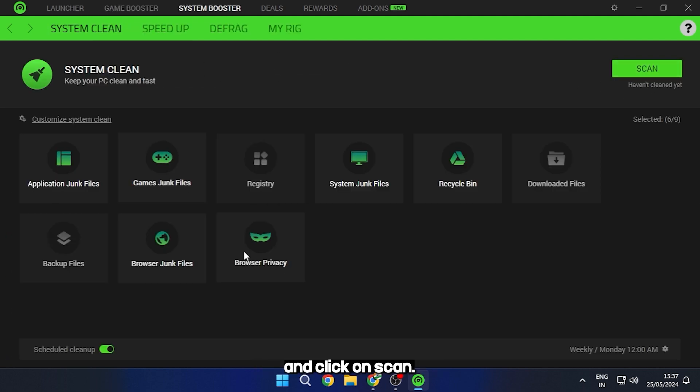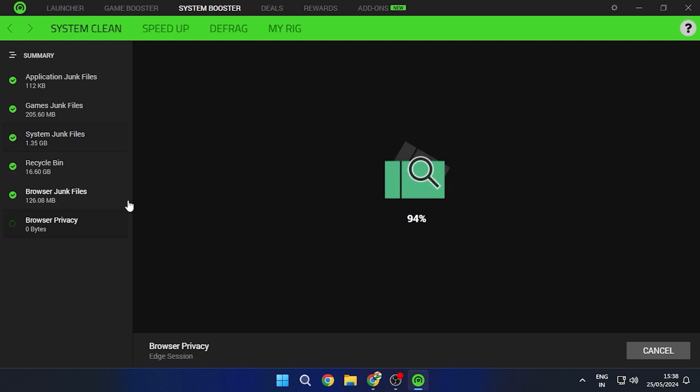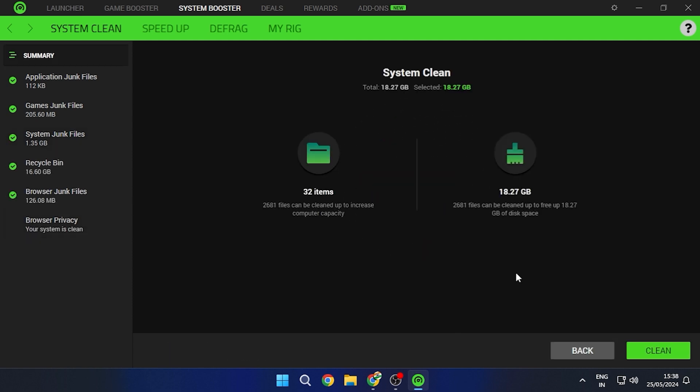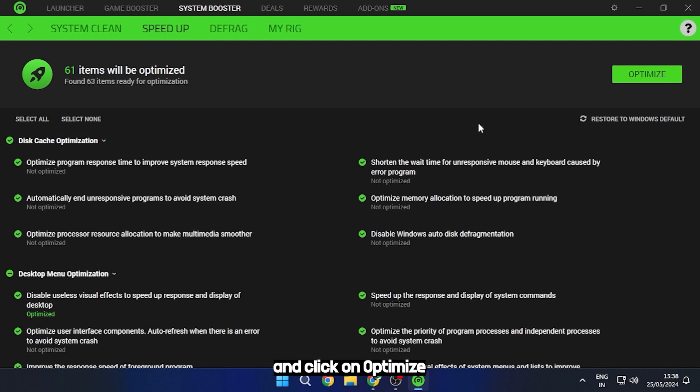Go to System Booster and click on Scan. Then click on Clean. Now go to Speed Up and click on Optimize.